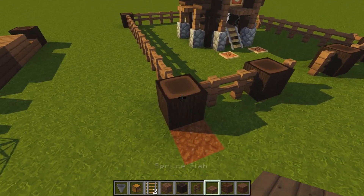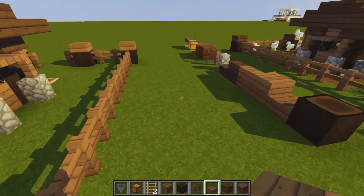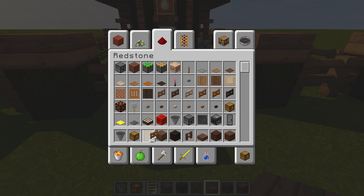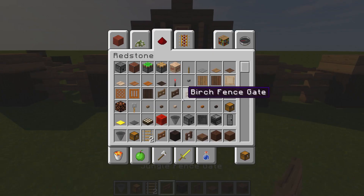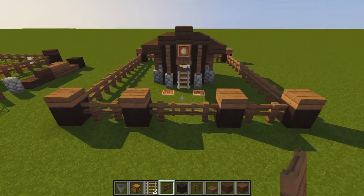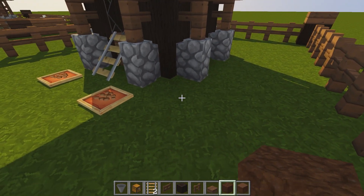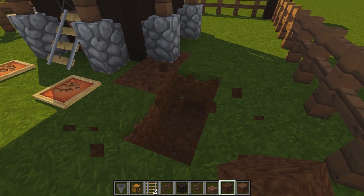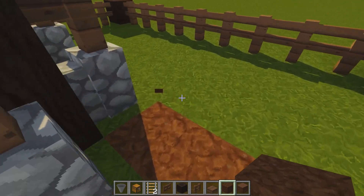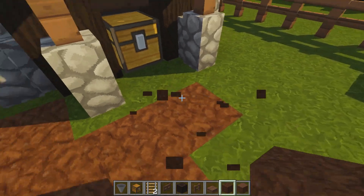Make sure you put a slab on top of all these logs otherwise your chickens will jump over them. Then get yourself a spruce wood gate and place it in the center — make sure it's spruce, not oak. That's your little pen in place. Now to make it look a little bit messy, get your coarse dirt and place it around randomly. Make sure it's not normal dirt because that'll turn to grass — just make a messy kind of pattern, no set way for doing it.